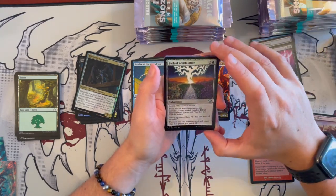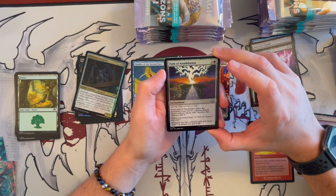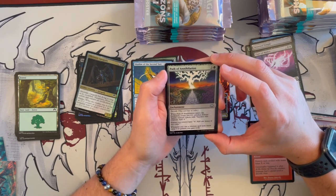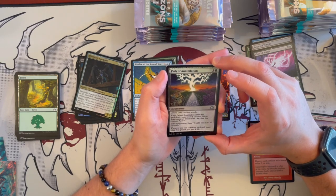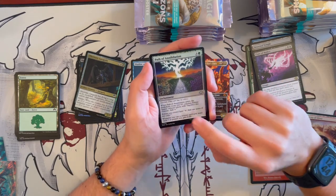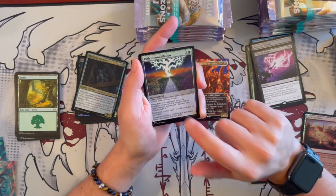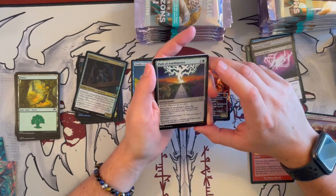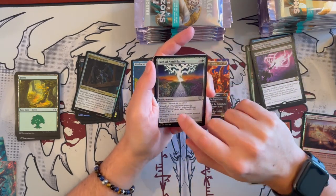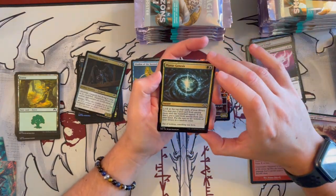Path of Annihilation — it's an enchantment that costs 4 with 1 green. When it enters the battlefield, you get to create 2 colorless Eldrazi tokens. Eldrazi you control have 'tap for 1 of any color.' And whenever you cast a creature spell with mana value 7 or greater, gain life. If you're going to play an Eldrazi deck, I would reckon this is going to be needed. The Eldrazi Incursion Commander deck will definitely need this card.